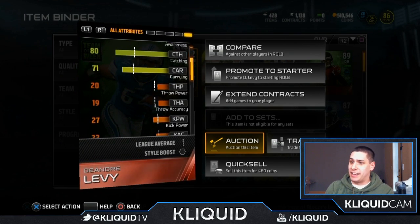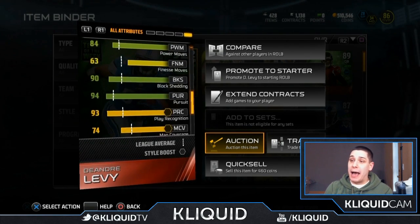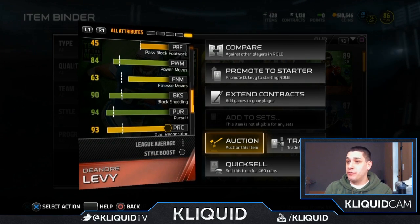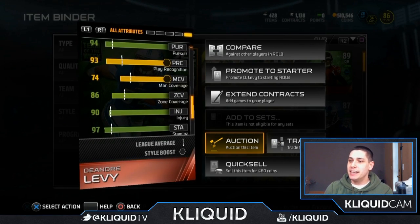80 catching, so it's definitely going to get some interceptions. 94 tackling. 84 for power move, so it can still rush the passer as well, with a 90 block shed and a 94 for pursuit. 93 play recognition. It's not great in man coverage, but for a linebacker, 74 is not too bad.